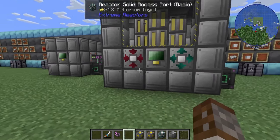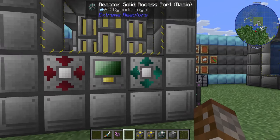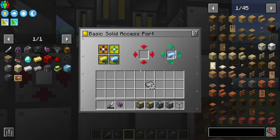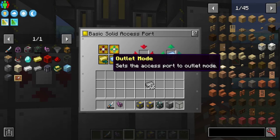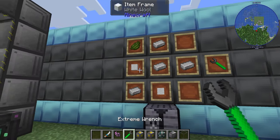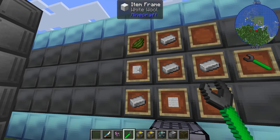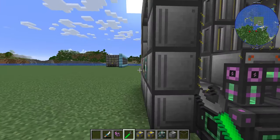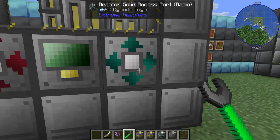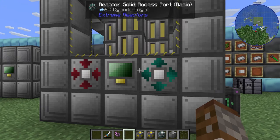There is also a wrench for this mod, which requires four iron ingots, a green dye, and any two pieces of coloured wool. What you can do with this is right-click on your ports to change them between inlet and outlet modes — a quick alternative to opening the GUI.